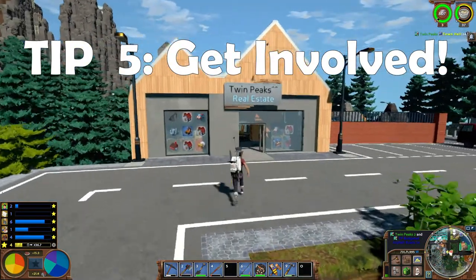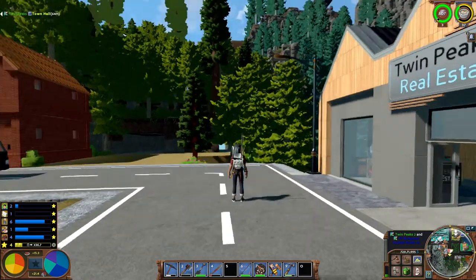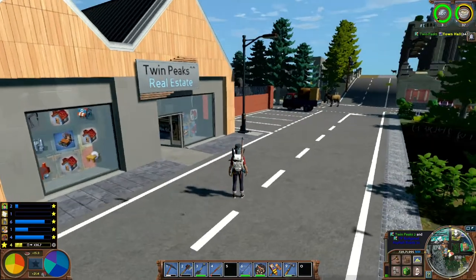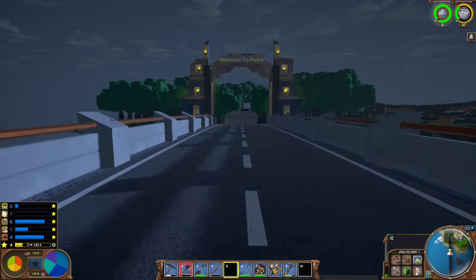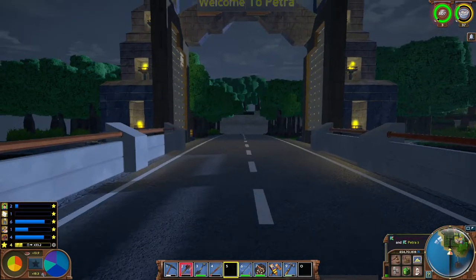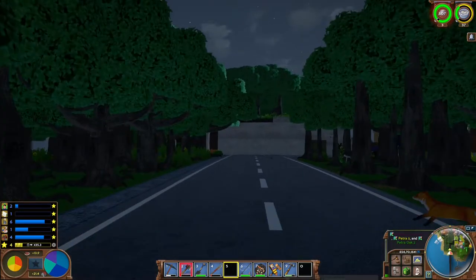Tip number five: get involved in the community. One of the greatest things about Eco is that there are so many players you can share experiences and create new projects with. Make sure that you join your server's Discord, help build roads, bridges, or other community projects. This game is best played when there are lots of active players, so get online and get involved.